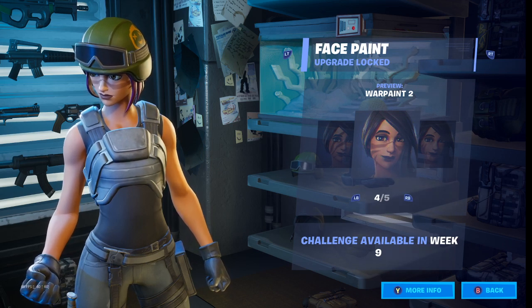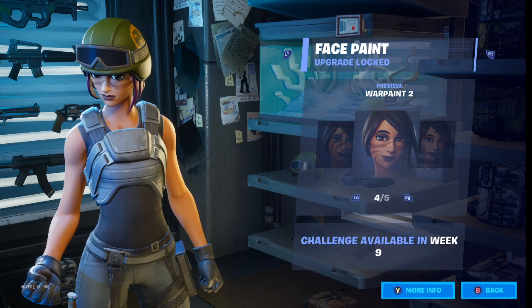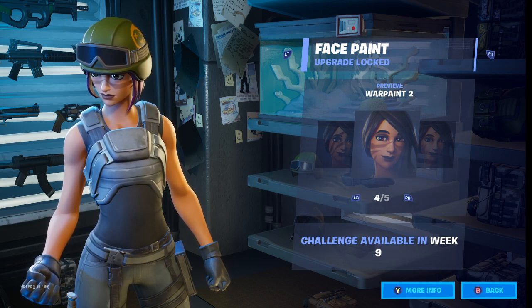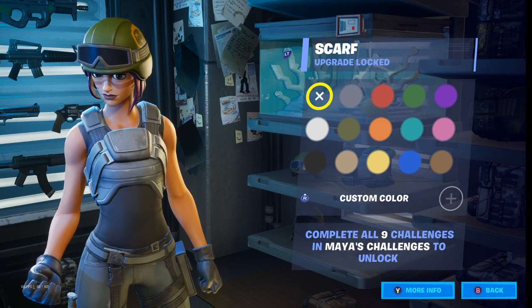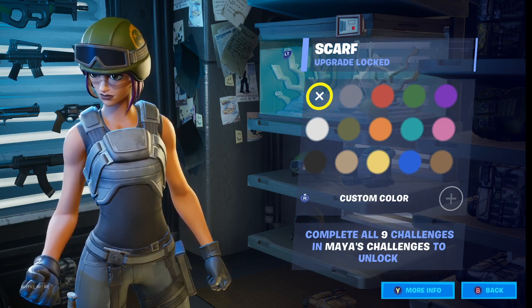For the war paint, I chose this one — four out of five — because if you look at the Renegade Raider, she does have face paint going across her face over the bridge of her nose. That's why I chose this one, and with the hairstyle we got, it hides the other parts of the face paint as well. This is probably the most accurate paint job you can have for the Renegade Raider.